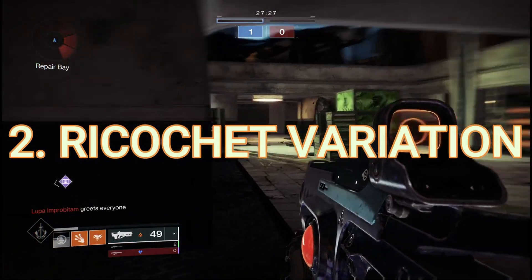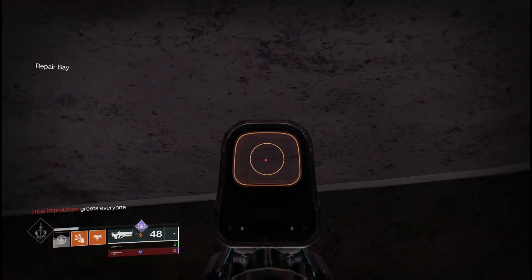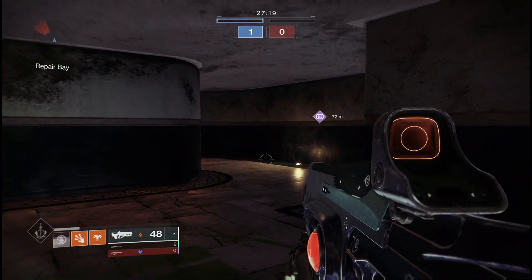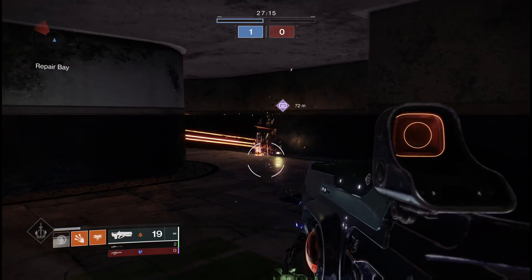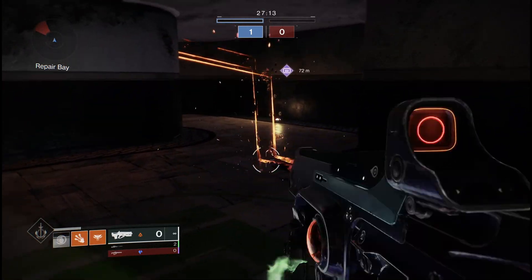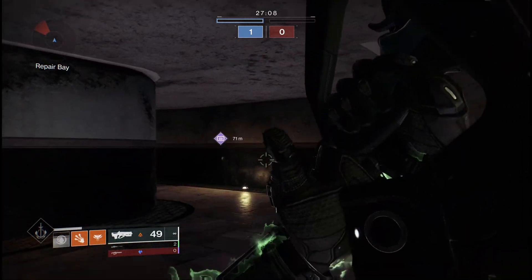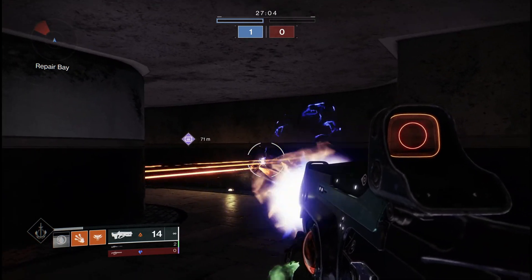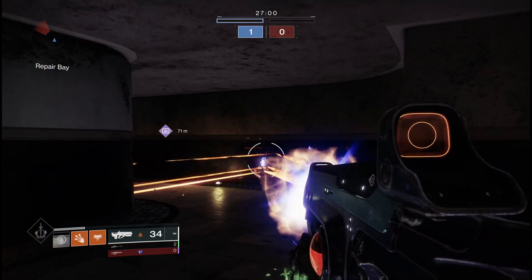Number two: ricochet variation. To understand how ricochets work, we need to know how many times Hard Light ricochets — that's three times: off the ground, off a wall, and into the ceiling. For general use, your best bet is hip fire when ricocheting, as it covers a larger area and gives a higher chance of hitting the target. If you know where the target is, you can aim down sights for more precision.